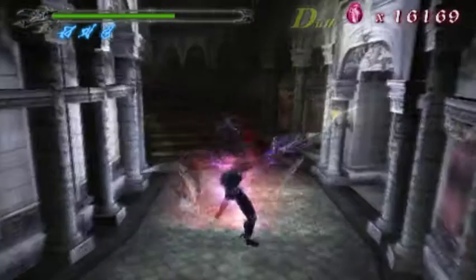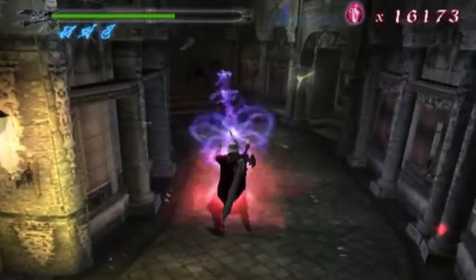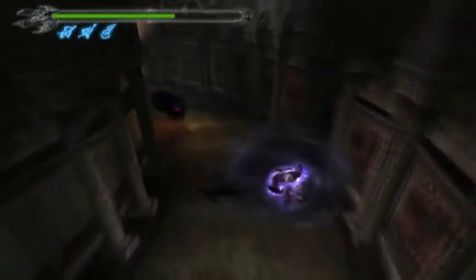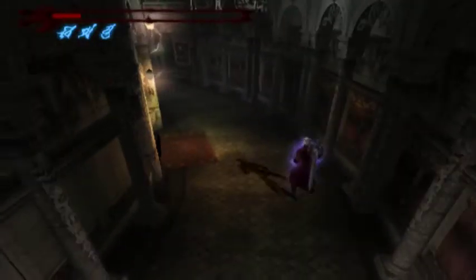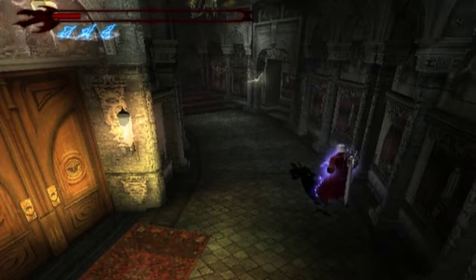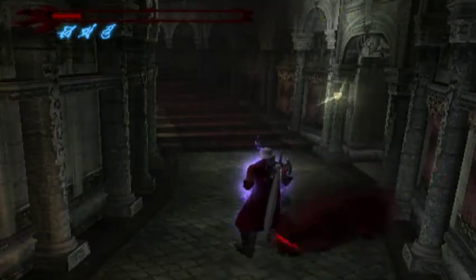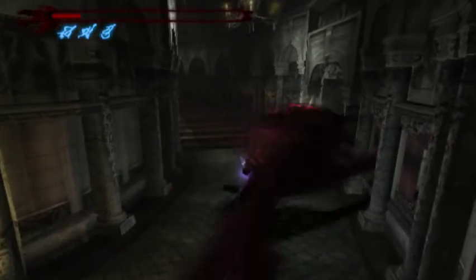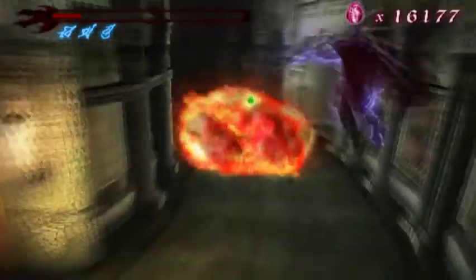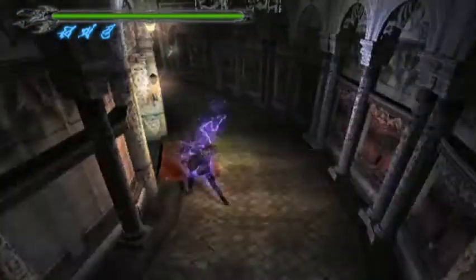Yeah, hell yeah. Powerful as hell. Fighting a Shadow here. You're actually immune to this attack when you're in Devil Trigger, so you don't even have to dodge. Very nice. But yeah, this is Surpedante mode. This is pretty good.